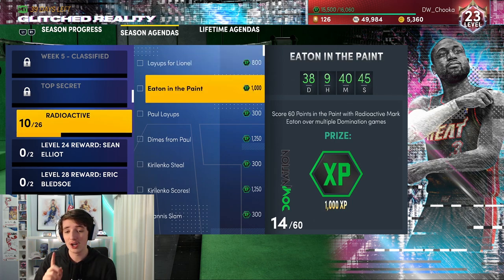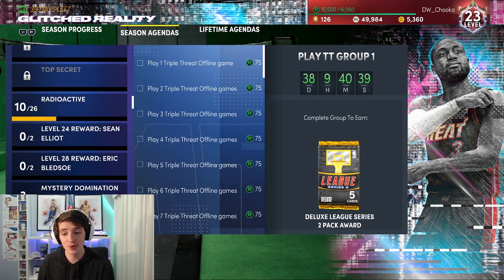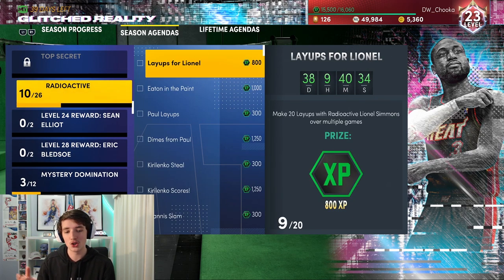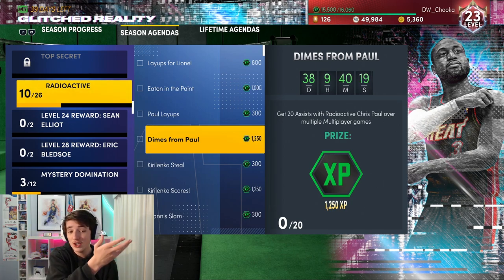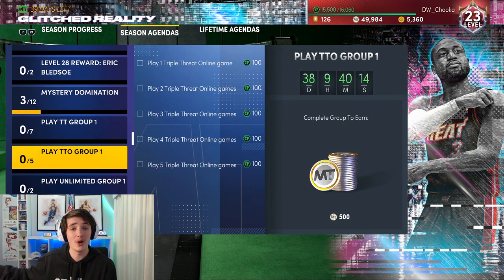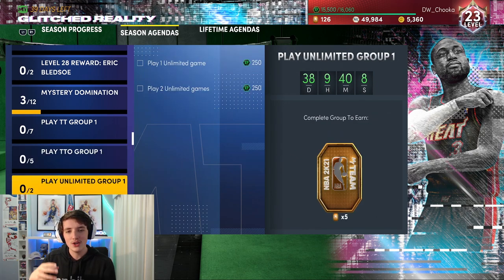Another thing I've seen a lot of people not do: say with Chris Paul you have to get 20 assists over multiplayer games — go into a triple threat online game, which you get 100 XP for, and put him next to a Lionel Simmons. Get 20 layups — I've got 11 more to do. If you get 11 in a single game, which is possible, you get 11 layups with Lionel Simmons which is 800 XP, and 11 assists with Chris Paul which is nearly 1,250 XP, plus the 100 XP you get from each triple threat online game. It is that simple — look at how you can stack challenges, not just as individual ones.